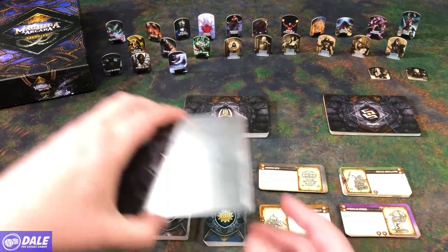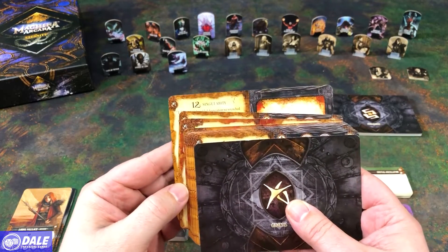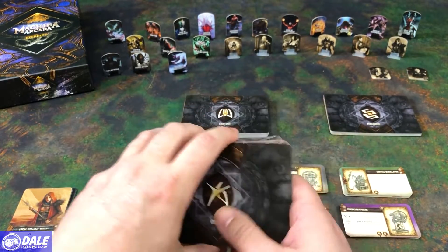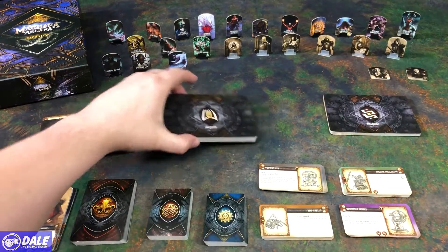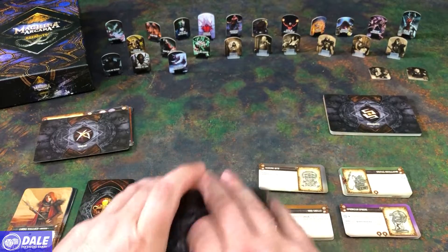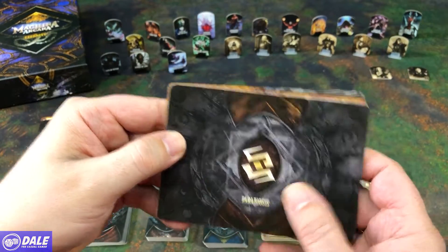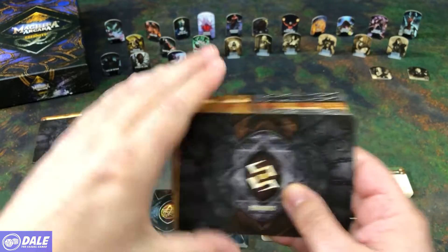Then our three scenarios — and just going to stay away from spoilers. We've got Genesis, with 12 chapters to get through; Anastasis, with 18 chapters to get through; and lastly, Paribiosis, with 12 chapters to get through.